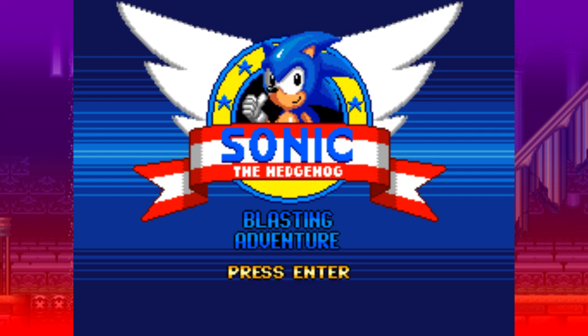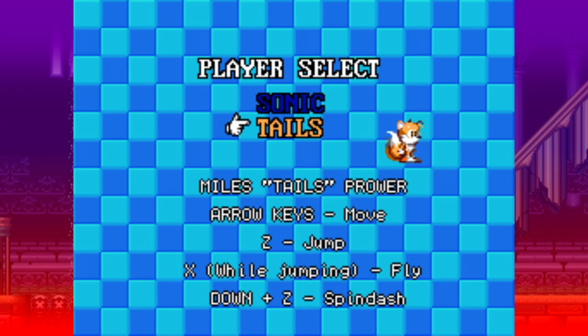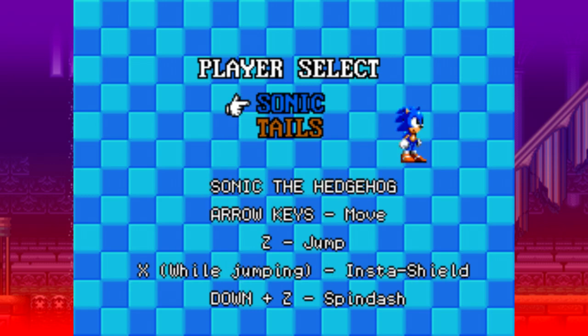Hello everyone and welcome — this is Sonic the Hedgehog Blasting Adventure, a remake of Sonic 3D Blast, Sonic Adventure 7, and Sonic Adventure 8, all bootlegs. Someone decided to remake it for PC. There's going to be a link to the Game Jolt page down below. The controls are easy enough: jump with Z, X to do the action — for Sonic it's the insta shield, for Tails it's flying — Z for spin dash. We're gonna play as Sonic and see what this is all about.